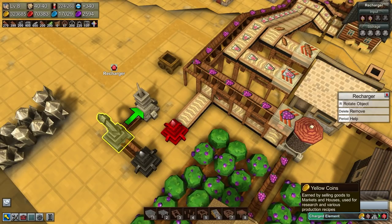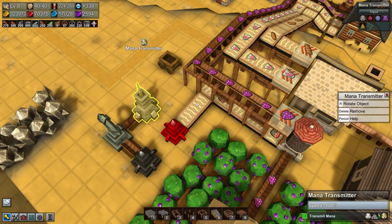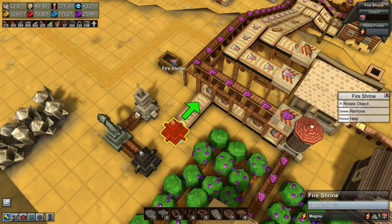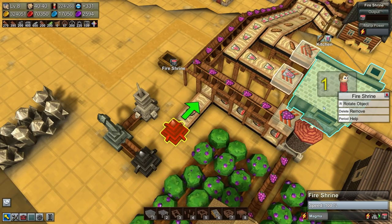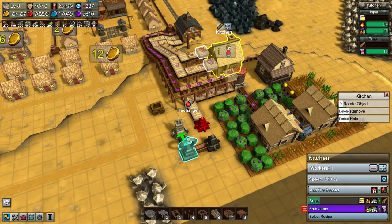Endless — it only takes two yellow coins to recharge it, that's all it needs. I just need money, which they're producing in enormous amounts. Endless magma — fuel needs forever resolved.